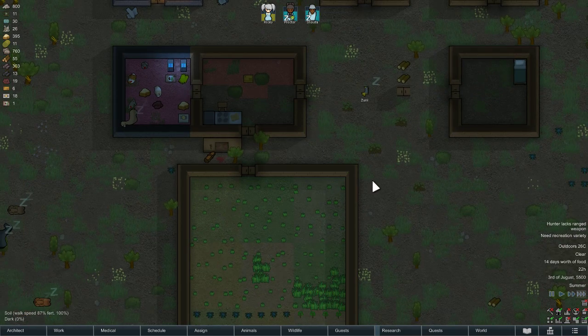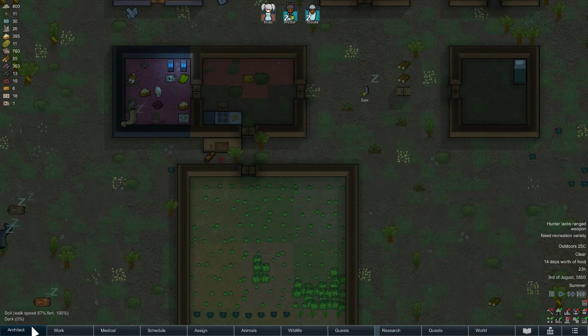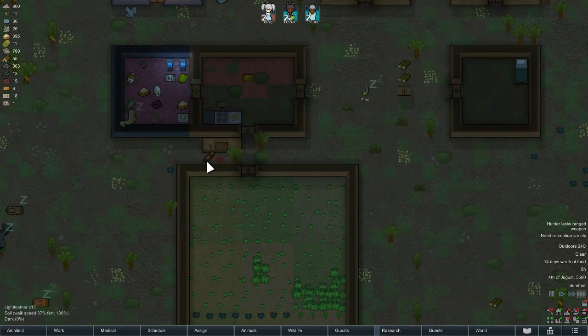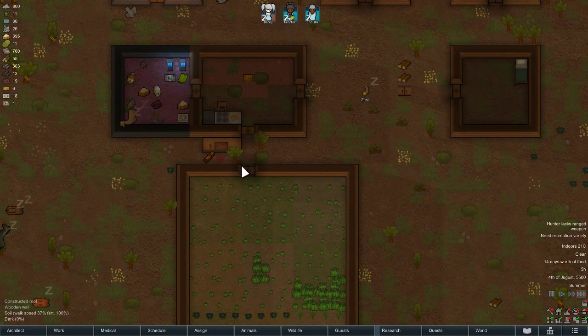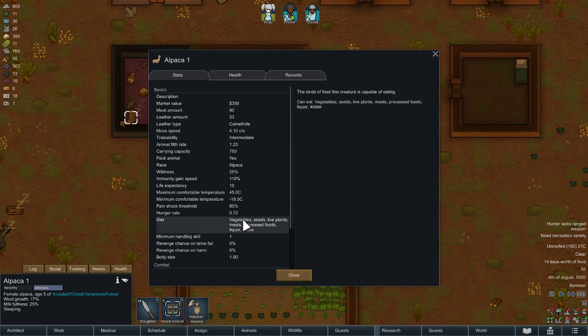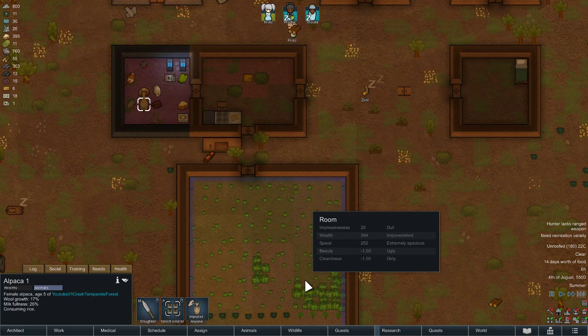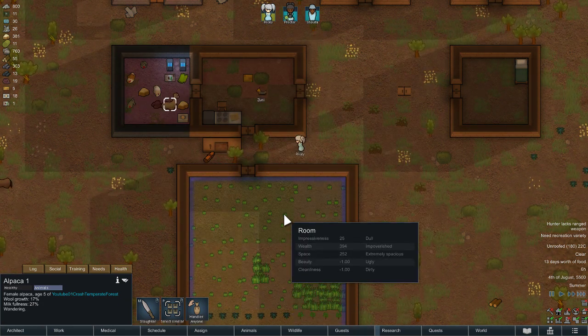I wonder what kind of animals would show up in the winter. Why is nobody doing the handling? Do handling number one because we don't have that many animals, and I would like to get a breeding pair of alpacas. In my regular colony I did have a bunch of rats, cows, and camels — it's an arid shrubland. The rats, it says they don't need a lot of nutrition, but it seems like my rats are always starving, so I just ended up slaughtering them all.